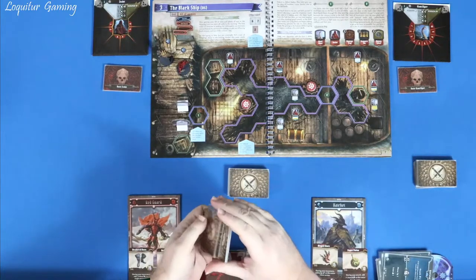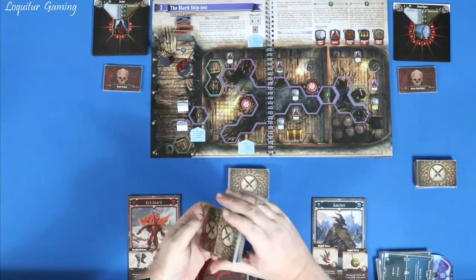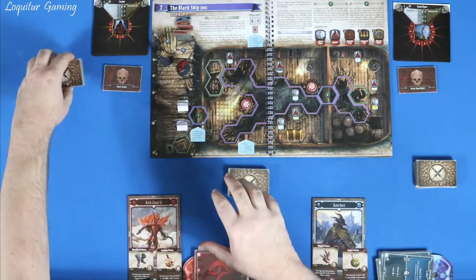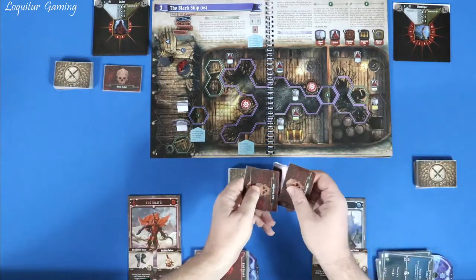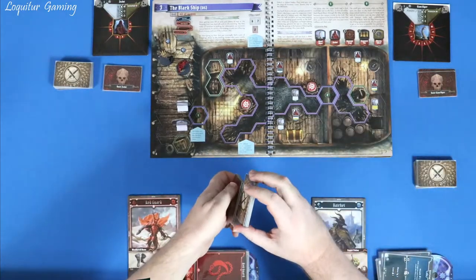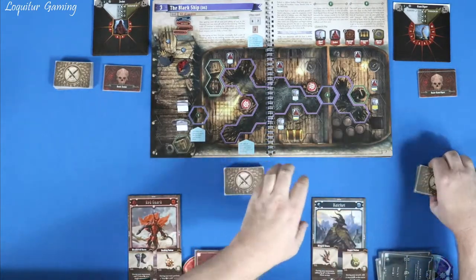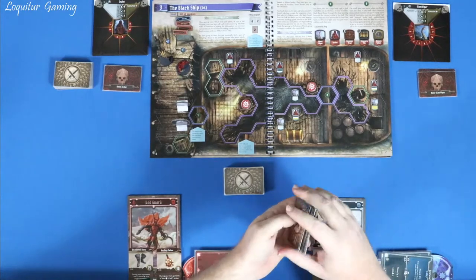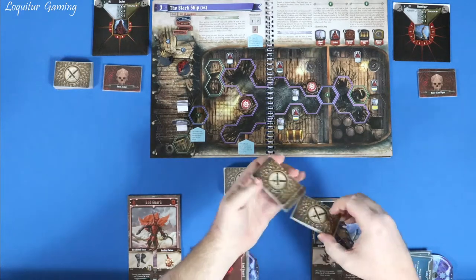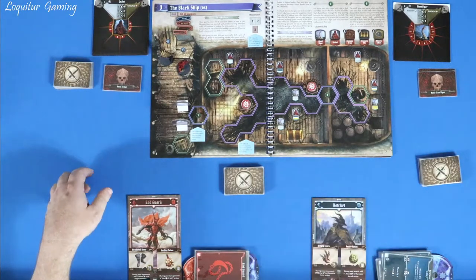The goal is to kill all the enemies. I'm going to try to loot the treasure chest too — I find it interesting to see what's inside. Shuffling the Giant Viper and Zealot ability cards to get ready.